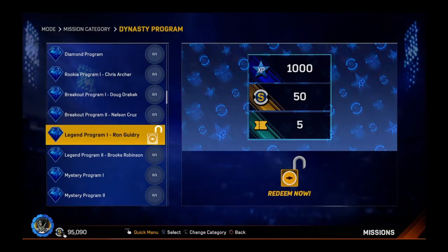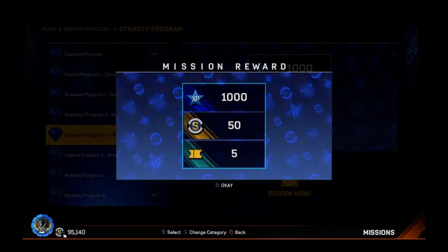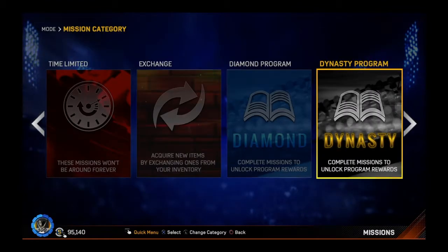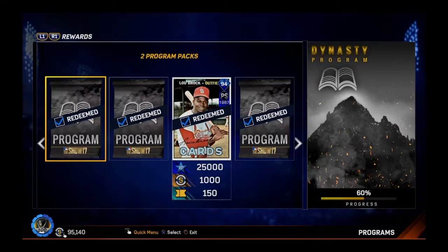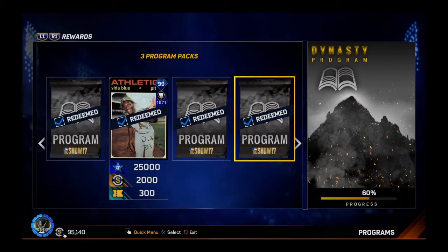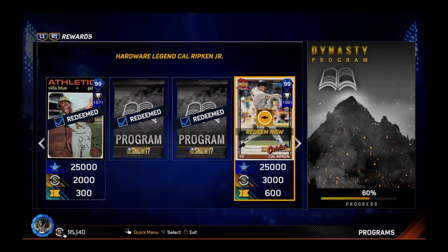Let's go into the Dynasty program missions here. We're going to redeem this Legend program mission. You only get 1,000 XP, 50 stubs, and 5 tickets, so not that great — but more importantly it's a huge percentage towards the Dynasty program. I'm very, very close to getting the 99 overall Cal Ripken Jr. I guarantee that I've passed that. The only question is how far did I go along? And 60% would get me pretty far. There we go — that's awesome. That is the best shortstop in the game, in my opinion: 99 overall Hardware Series Cal Ripken Jr.